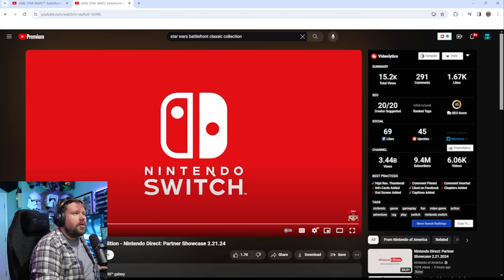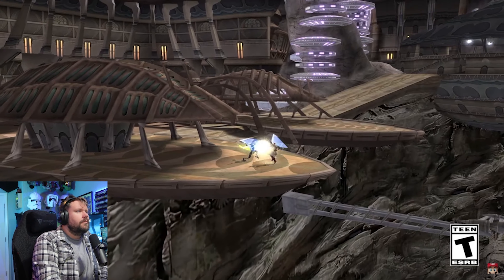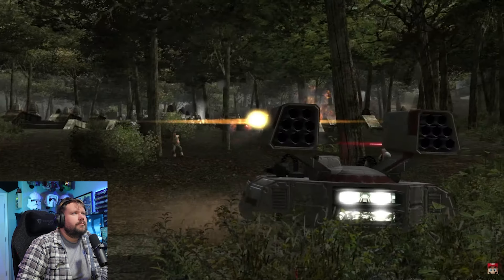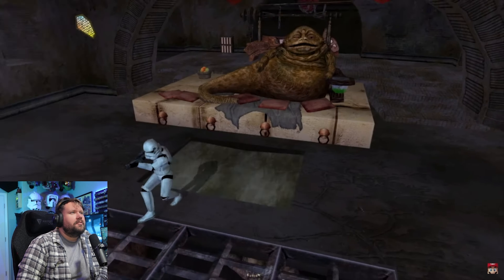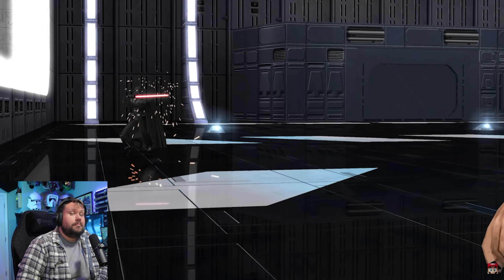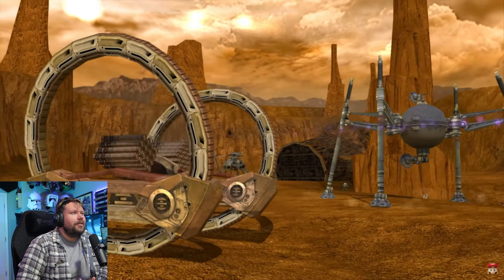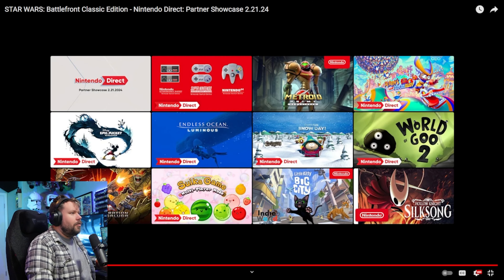The other one was also featured in the Nintendo Direct Partner Showcase and has a bit of a different length, so let's see what it has to say. Up to 64 players can strike back against familiar faces in massive online battles. This collection includes additional playable characters such as Kit Fisto, and additional maps like Jabba's Palace. Plus, battle as your favorite heroes or villains in Hero Assault — play as Luke Skywalker, Darth Vader, and more on maps including Death Star. The childhood memories. Launches on Nintendo Switch March 14th.